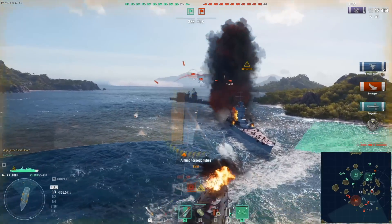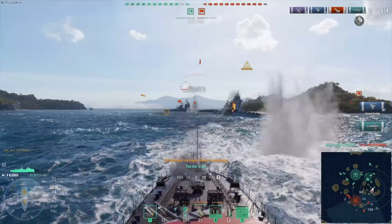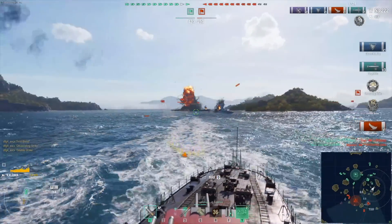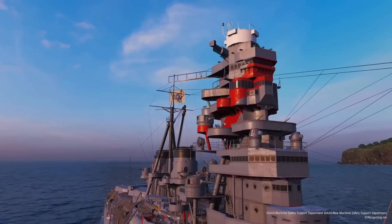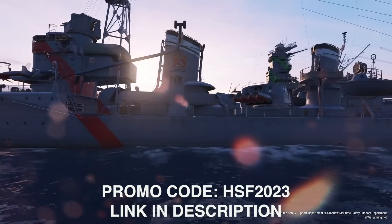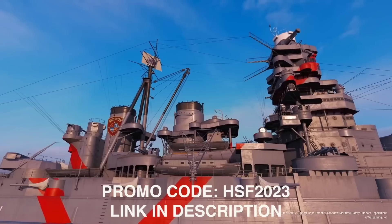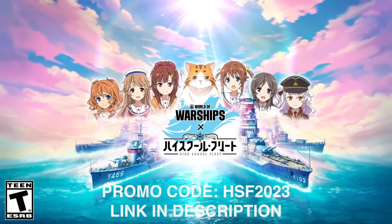With new content released every month, including in-game nations, ship classes, or themed maps like Transformers, Popeye, or Godzilla vs Kong, there's always something exciting to look forward to. From November 16th to 30th, players can participate in a special in-game collaboration event between World of Warships and the popular anime High School Fleet. At registration, use the promo code HSF2023 to receive a huge starter pack including 200 doubloons, 1 million credits, 7 days of premium account time, and 2 High School Fleet commanders. Link in the description.